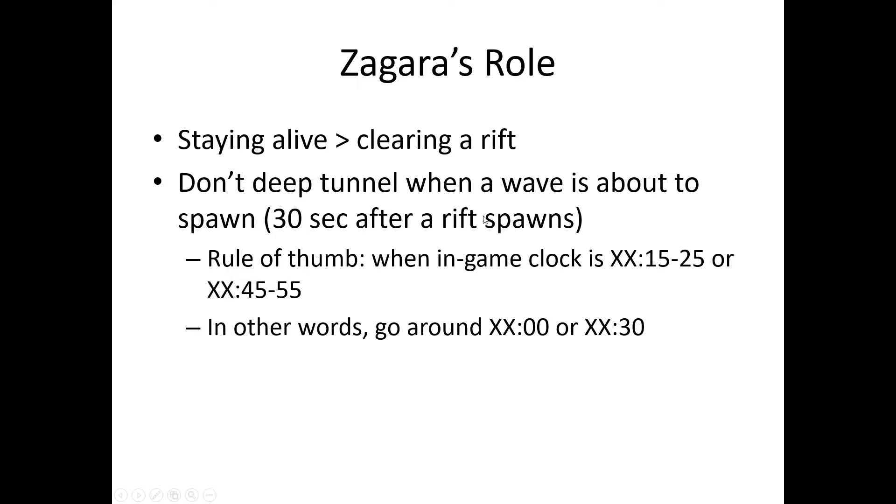Don't deep tunnel when a wave is about to spawn — about 30 seconds after a rift spawns. When the in-game clock is at XX:15 to XX:25 or XX:45 to XX:55, avoid tunneling. If you don't have all the rift timings memorized, just move around when the timer is at :00 or :30 — at those times there will definitely be no waves spawning.